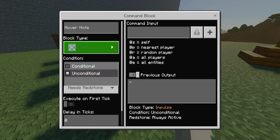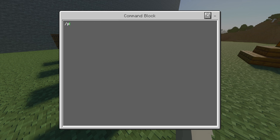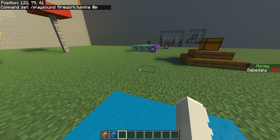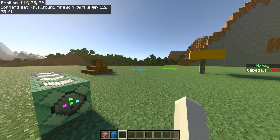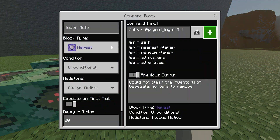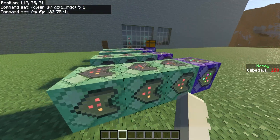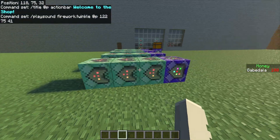The fourth and last command block: chain, conditional, always active, with a delay in ticks of 10 — which is half a second. The command input is slash playsound, and after that choose whatever sound effect you want — there'll be a link in the description for all sound effects. I'm going to choose firework.twinkle, then @p, then the coordinates 122, 75, and 41. So to summarize: the first command checks if the player has the gold ingot; if so, the second teleports them, the third shows the action bar message, and the fourth plays the sound effect.